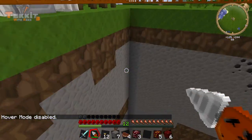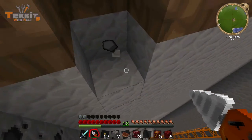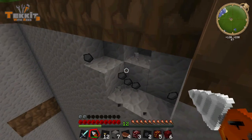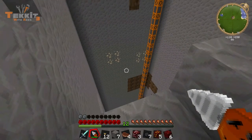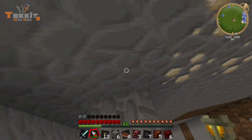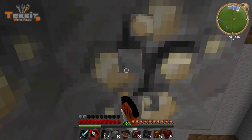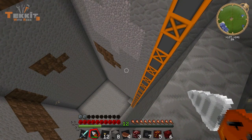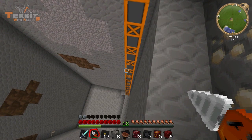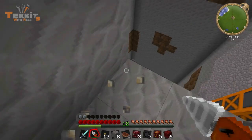Okay there we go. This isn't happening, this isn't gonna work. Deactivate hover mode — I'm gonna have to think of something a little bit more clever. Maybe we should just bash a hole in the side there and then fly down into it. There we go, thinking smart now. Let's just hover over here and we'll get the coal. How are we looking on battery — still looking pretty good.